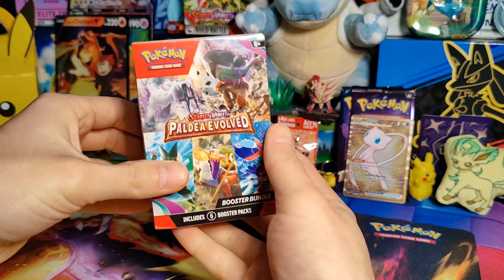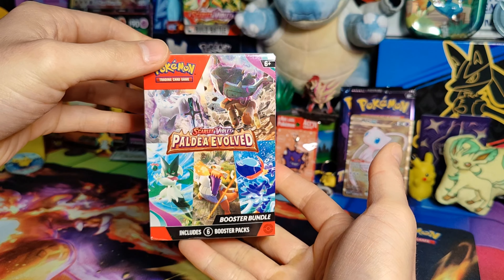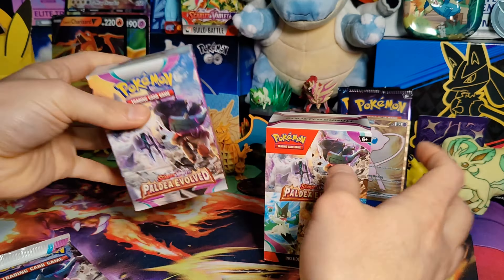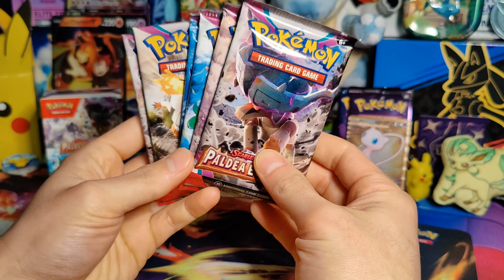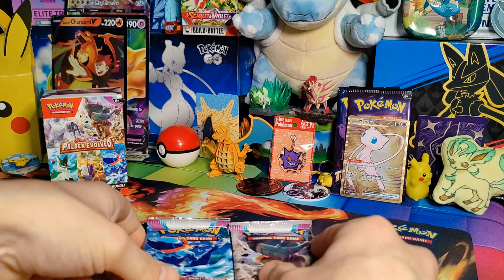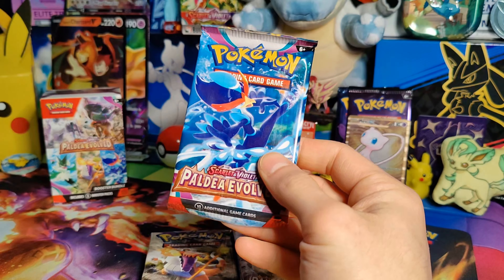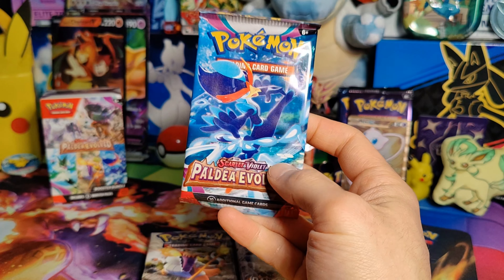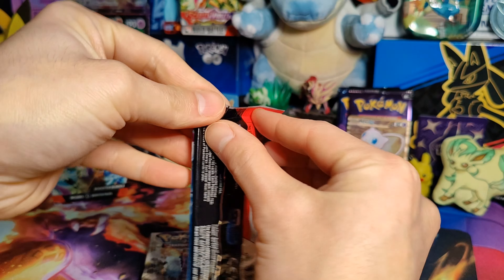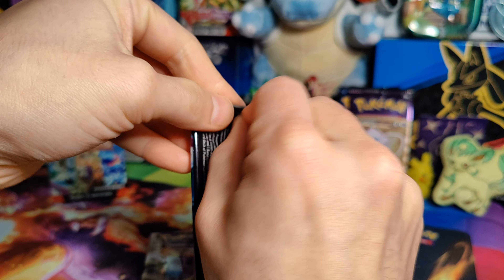All right, guys, Paldea Evolved booster bundle. Let's get this bad boy open and see how the pulls are today. All right, guys, here are our six packs — Paldea Evolved. I'm curious if we'll have any good pulls today. I feel like with Paldea, Obsidian, and even the original Scarlet and Violet, the pulls can be really lackluster. So let's hope that is not today. Pack number one.